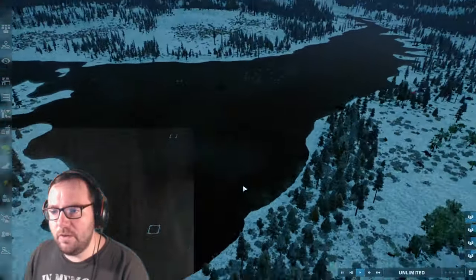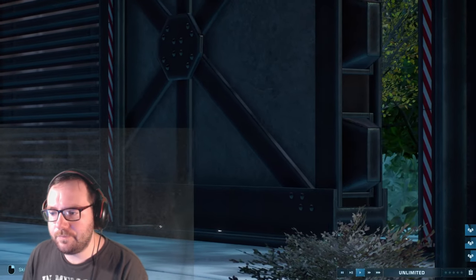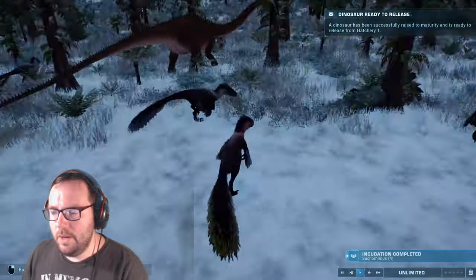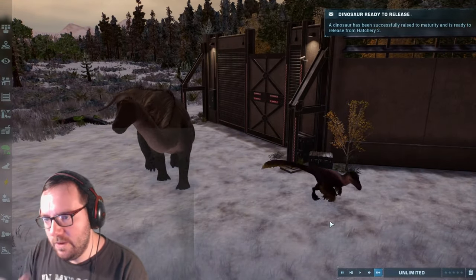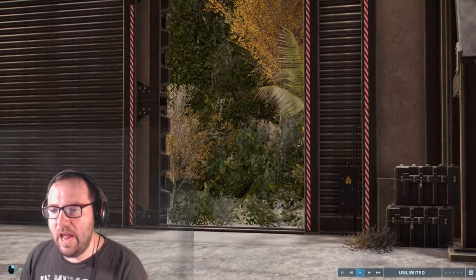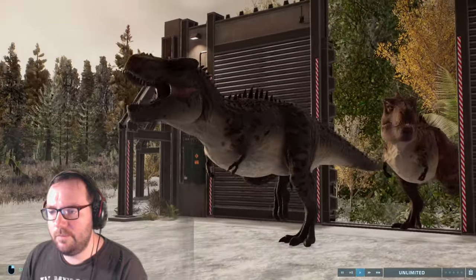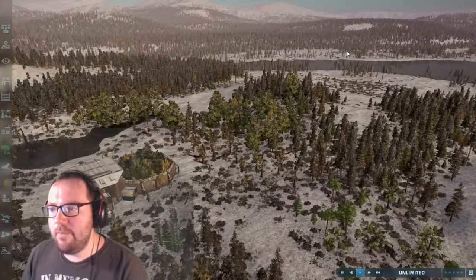We'll have four of each for the Baryonyx and four of each for the Suchomimus. The Apatosaurs have kind of made their way over to the river. Let's release the Utahraptors first. Utahraptor has been released — the Diplodocus is kind of blocking the hatchery. If you guys could kindly get out the way so we could release the Tarbosaurs, that'd be great. Release the Tarbosaurs — our first real apex predator. Not quite T-Rex, but it will do.